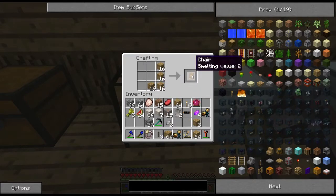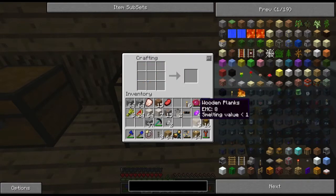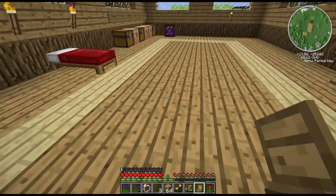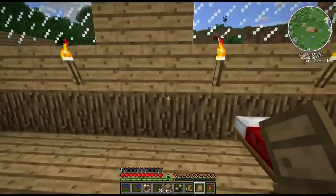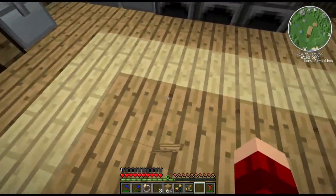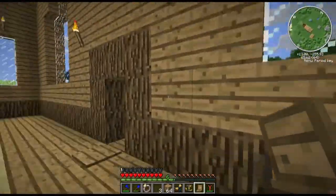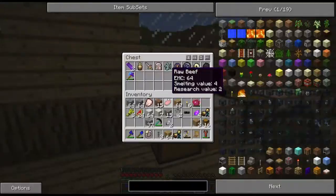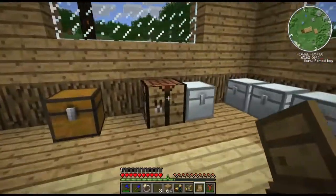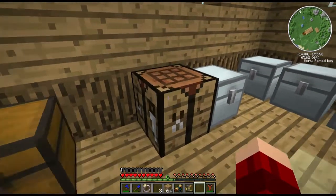What in the world? A chair? I'll have to test what that is here in a minute. I've never seen this before. Let's place it. No, I can't place it? Why can't I place it? Maybe it has to be on a wall... I don't get it. Well, we'll figure that out later — I'll have to figure out what that thing does, or if it has any significant value whatsoever.